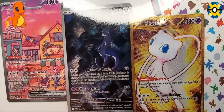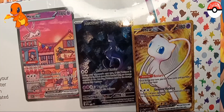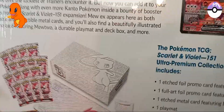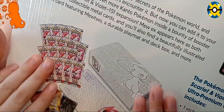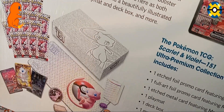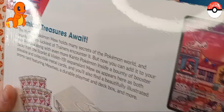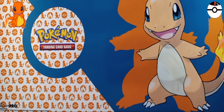Can you stop? I'm trying to get them all on the screen. There we go. All three of those come in it. And then it's awkward because the box is so big, but this is everything else that comes in it: the mat, the coin, the dice. Nice. The damage counters and the deck box. It all comes in it.